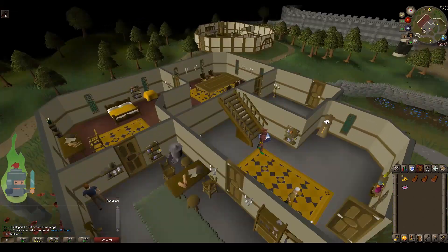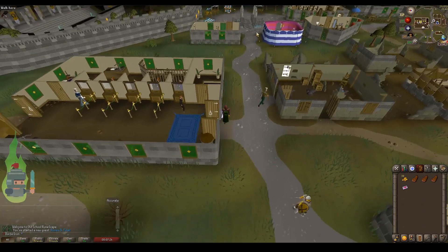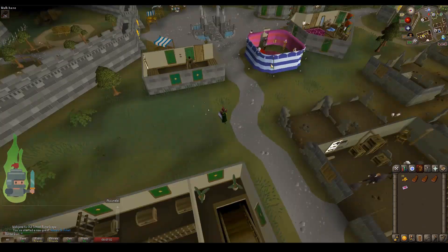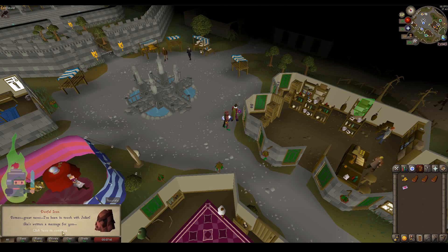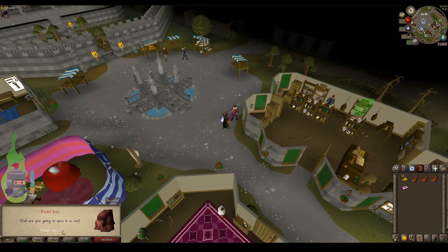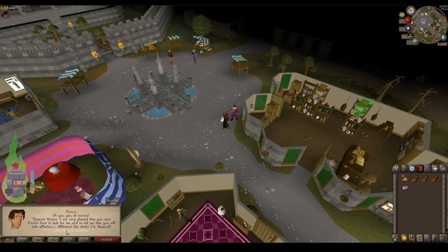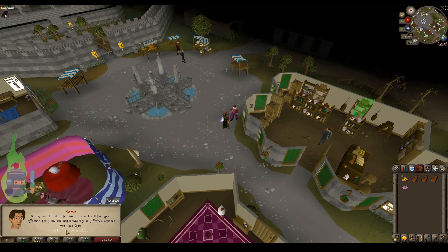So we're going to hightail it straight back to Romeo. He's in Varrock center square, obviously where the video started. We're going to give him the letter. In the letter it basically says that she feels the same affection for him as he does for her, and that Father Lawrence may be able to help them because he is sympathetic to the situation. So we're going to head to the northeast of Varrock, as if going to the wilderness — there's a church up there on the map — and we're going to ask Father Lawrence if he can recommend a course of action.